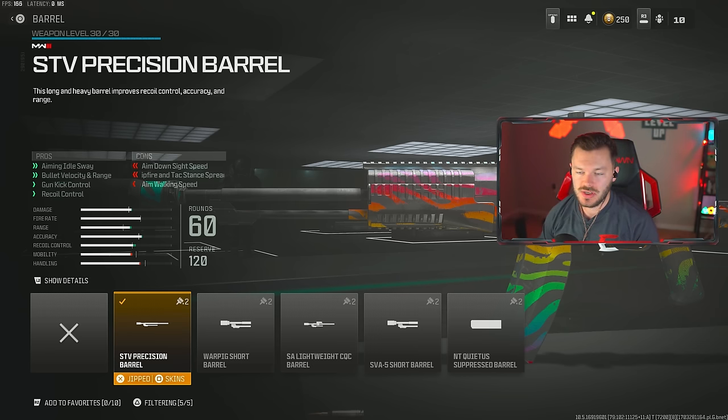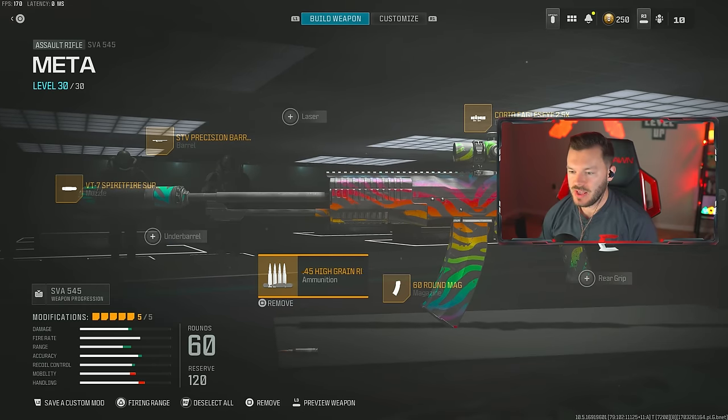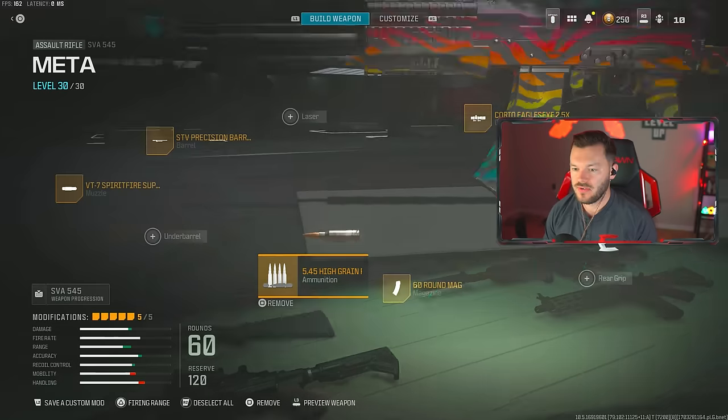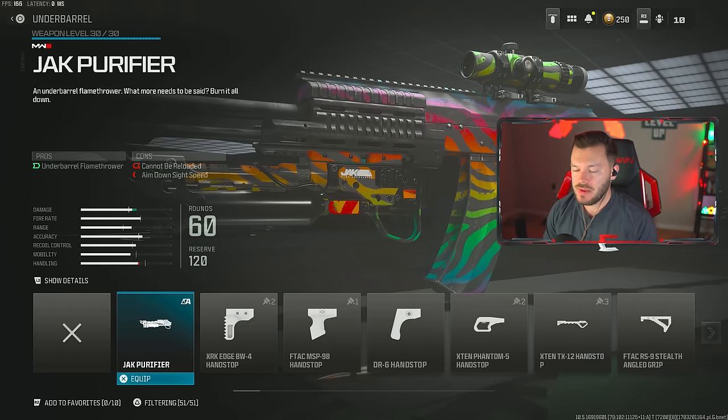Now, this is a bit of an interesting one. I did some research and found out that the 5.45 high-grain rounds for this gun actually do really well in terms of extending its actual damage range and making your shots hit a lot harder. Definitely give this a try because it's actually really solid, though you don't have to run it with the high-grain rounds. This gives me vibes from Warzone 2 where we'd throw on different ammunition types to bolster the overall lethality. You can switch it out for an underbarrel like the Bruin Heavy Support Grip and be perfectly fine — the Bruin Heavy Support, not the Jack Purifier.